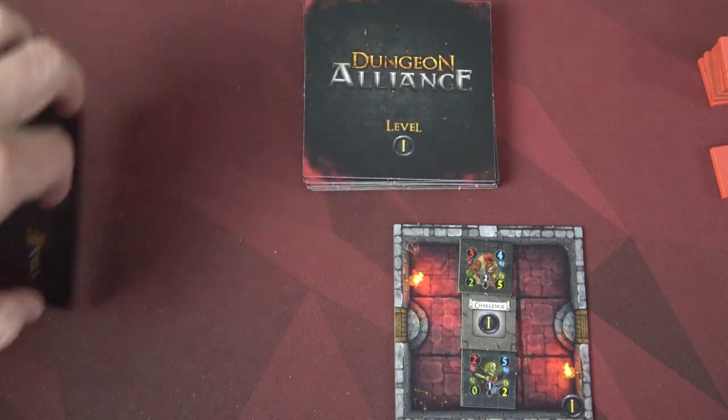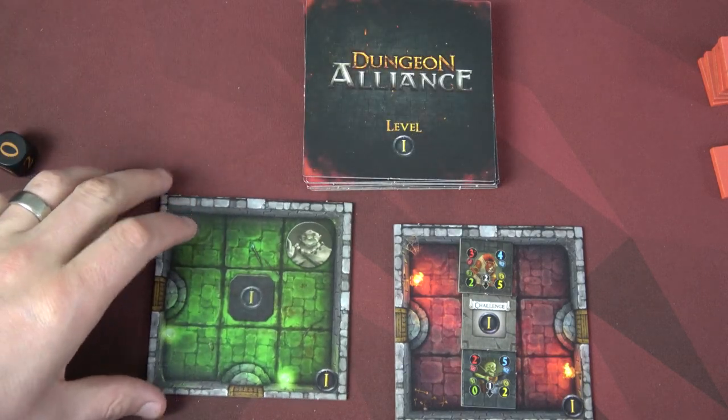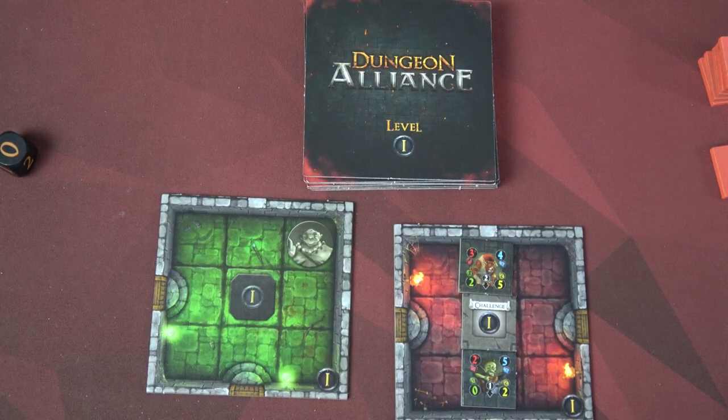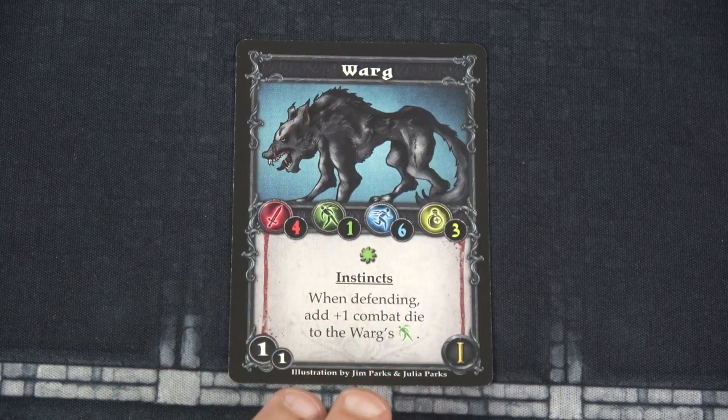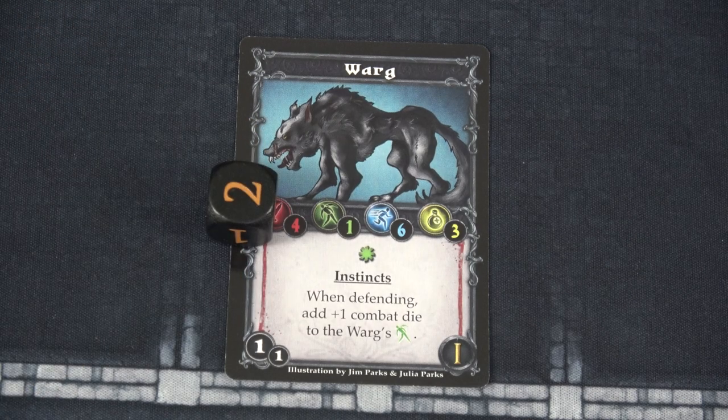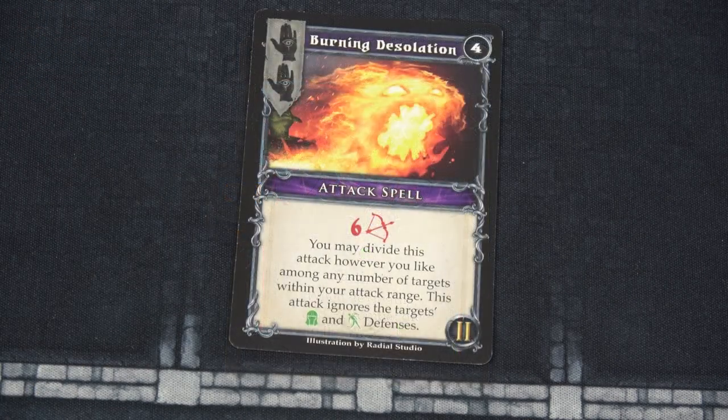We'll replenish the tile. We have another green tile — just an Ogre and a level one challenge token. The wargs here have three health and one dodge defense. They also have an ability: when defending, add plus one combat die to the warg's dodge defense, which can be between zero and three for defense. However, that's not really going to matter to Eipsy.